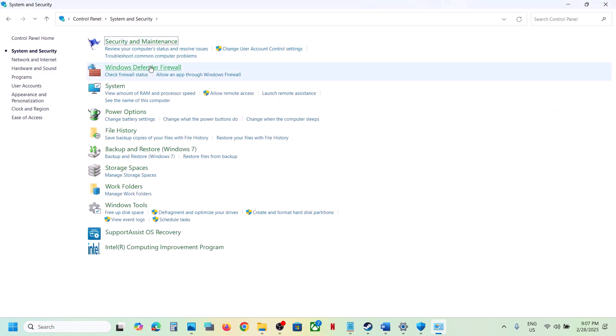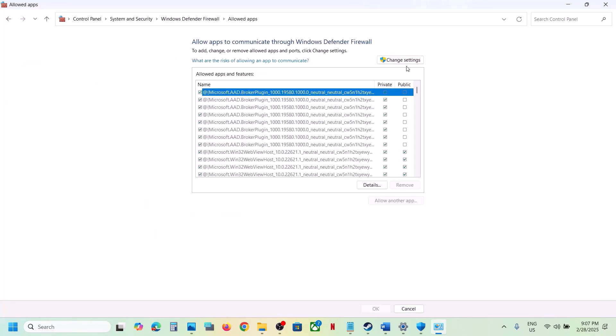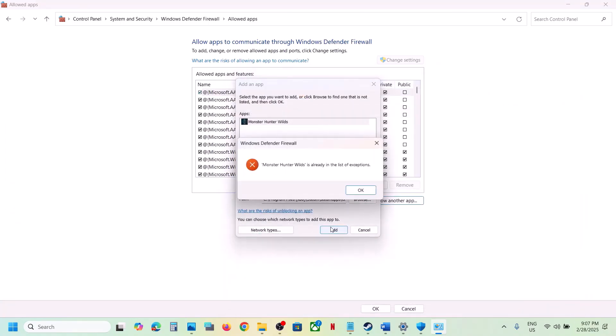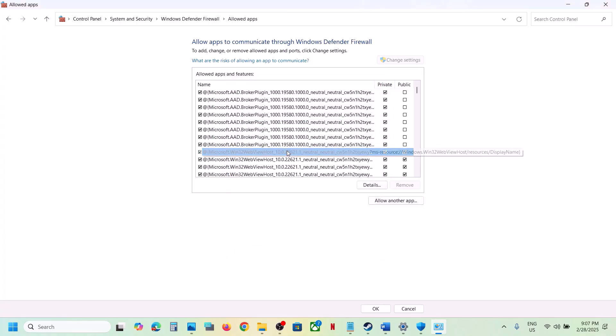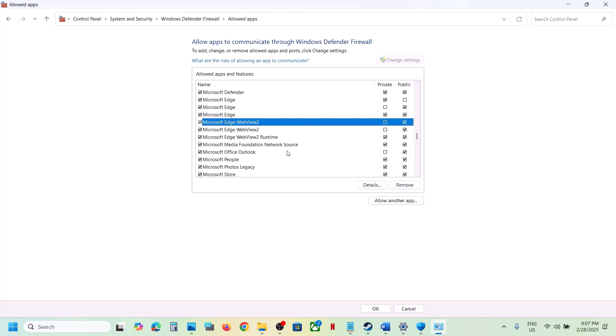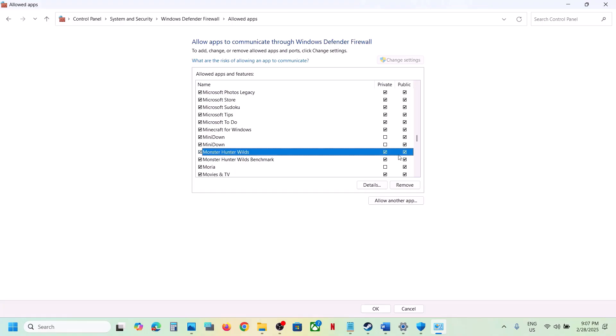Now type Control Panel in the Windows search box, go to Control Panel, click System and Security, then Windows Defender Firewall. Click 'Allow an app or feature through Windows Defender Firewall,' click Change Settings, click 'Allow another app,' click Browse, select the same game exe file, click Open, and then click Add. Once the game is added, launch the game and check.